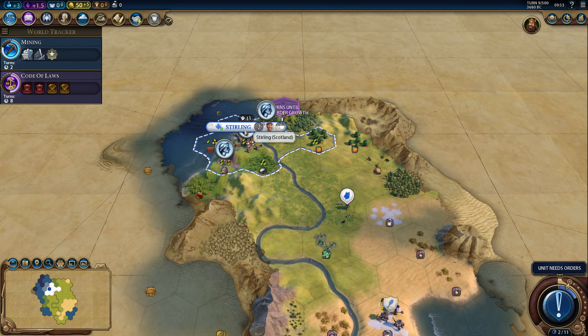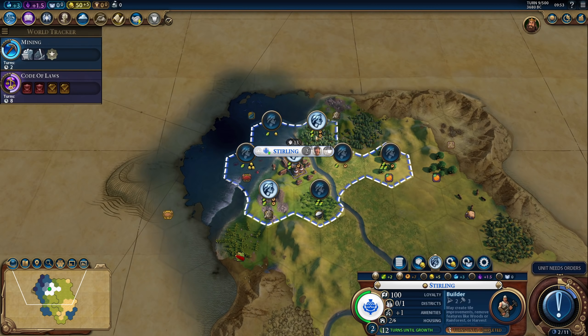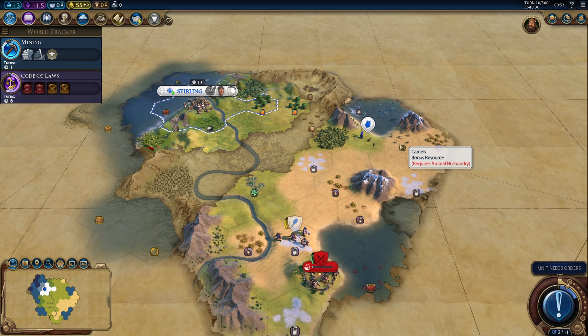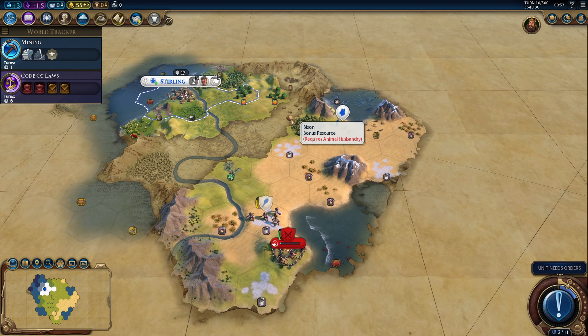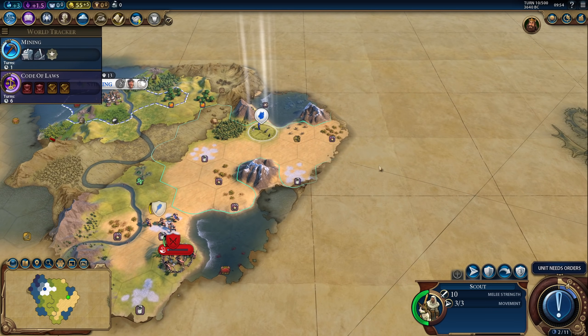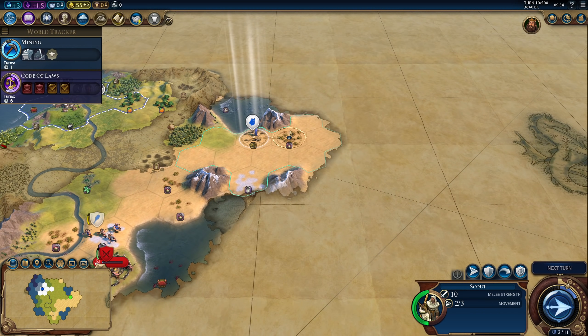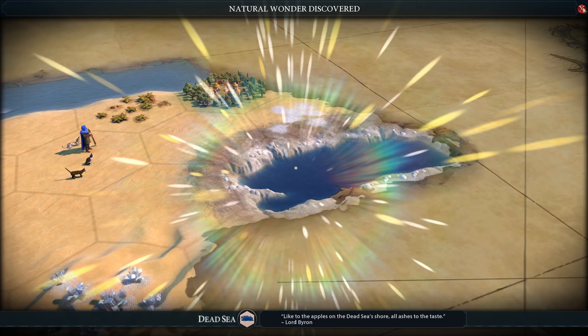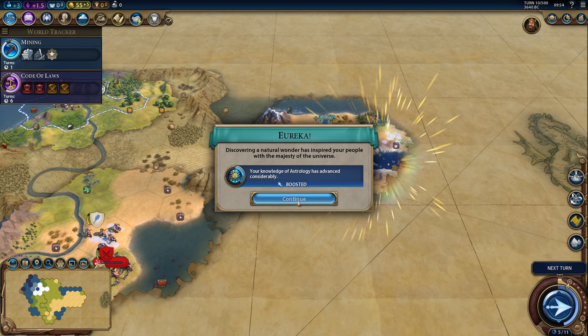We're at two population now. We'll keep working the full production tiles to speed up our production. Let's see how much land we got. I do have a few new mods I haven't used previously — I'm using Sukritact's Resources, which is a really nice mod that adds a bunch of new resources. And I'm using a few UI mods, including one that shows relations the way Civ 5 used to show them. You'll see once we meet some other AIs.